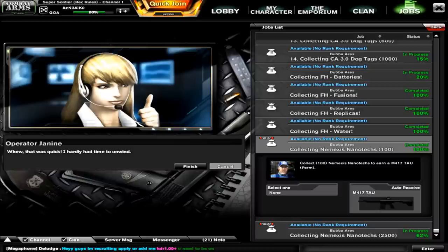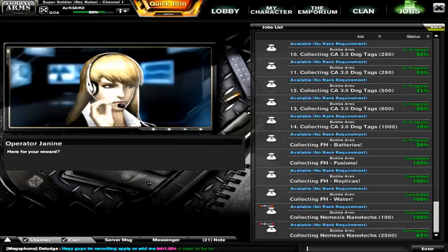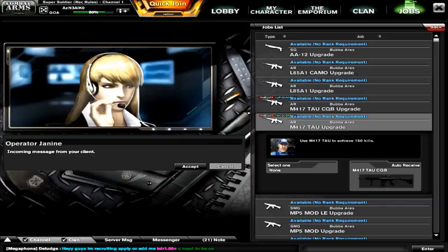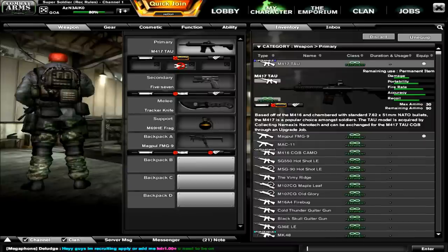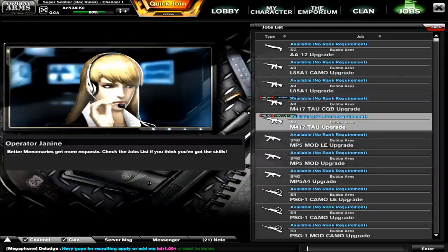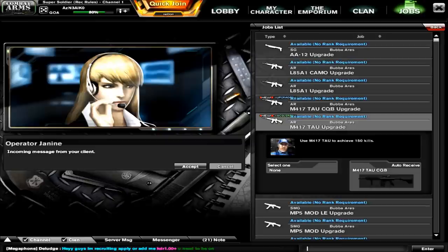Just play a few games, do the roulette a couple of times, and with a little bit of luck you're done. Once you've gotten the M417 TAU, go to your upgrades job, click on it and accept. Go to the jobs tab and accept this job — just get 150 kills with the M417 TAU. After you've done that, click accept and you will get your free permanent M417 TAU CQB.